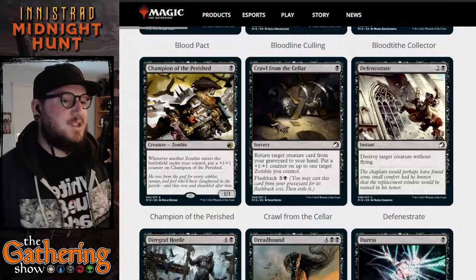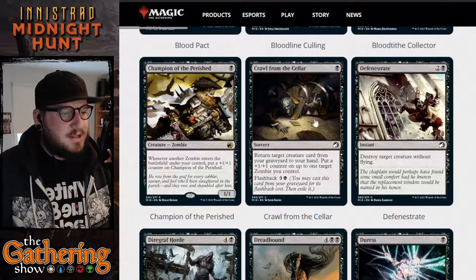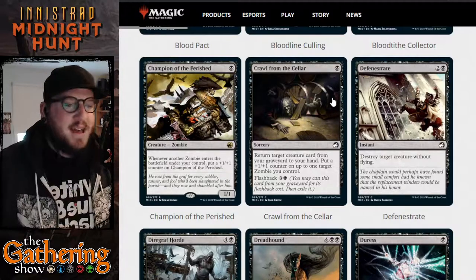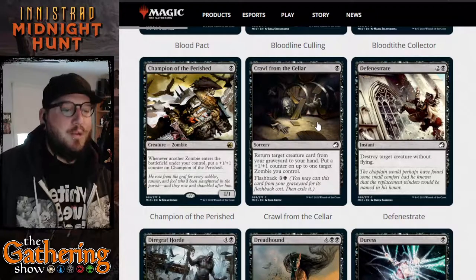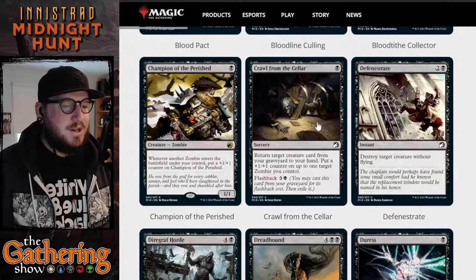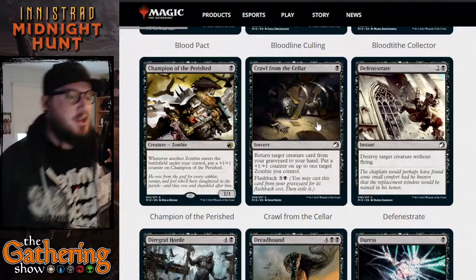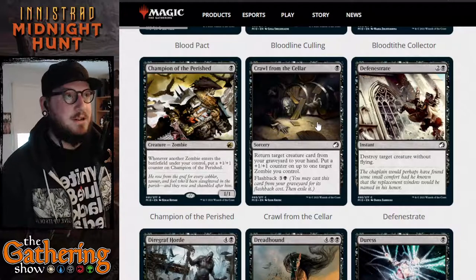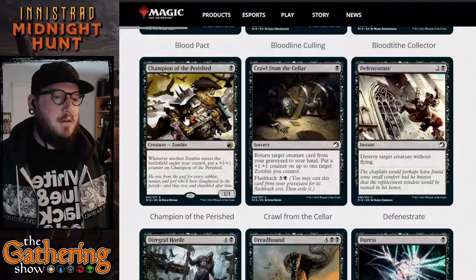The next card is Crawl from the Cellar — great art of someone in a suit crawling out of barrels. For one black, it's a sorcery: return target creature card from your graveyard to your hand, put a +1/+1 counter on it, and put a +1/+1 counter on up to one target zombie you control. It also has flashback for four mana, so you can cast it again from your graveyard — useful for buffing Champion of the Perished.